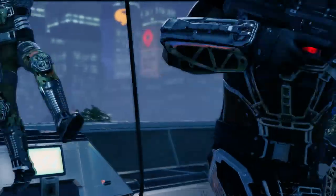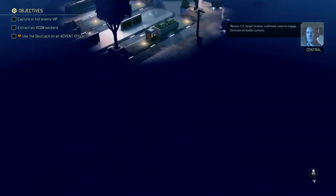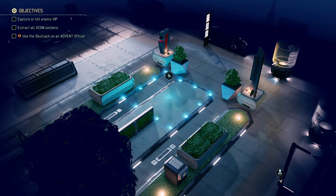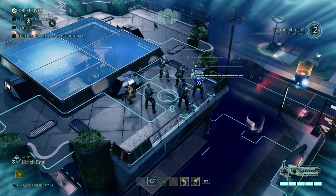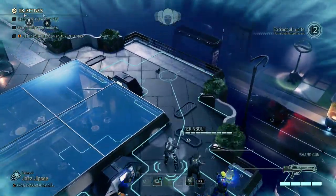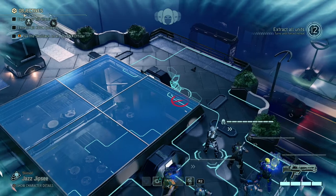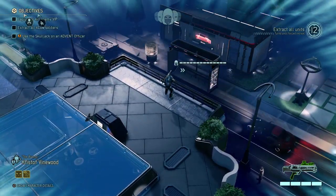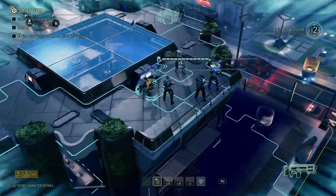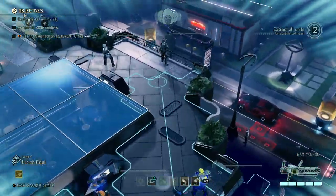And there we go, the epic rappelling down shot from the vehicle. Firebrand, I think it's Firebrand. This is also one of those missions we have a timer on with the number of turns - 12 turns as usual with these kinds of missions. So we're still concealed, which is good. Let's use Jazz Gypsy over here to move further. For some reason we're starting on the roof, which might not be that bad. Let's move everybody up slowly.